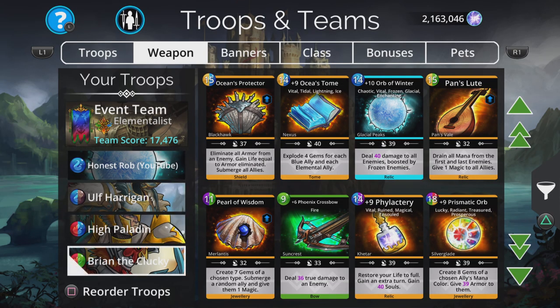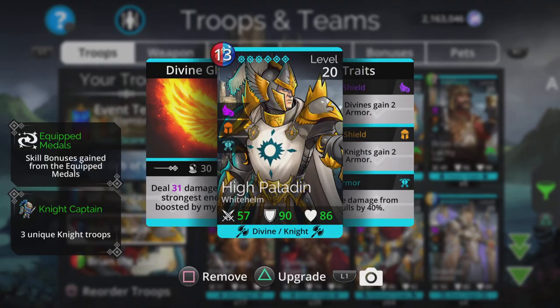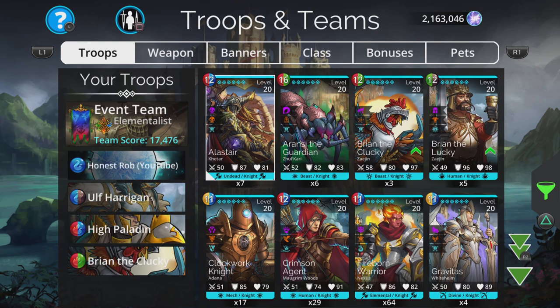I may change something here, because I do want to actually be able to explode one of those gems, so High Paladin is something that can probably be changed — we're going to need something to explode.